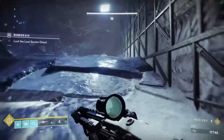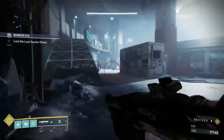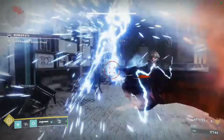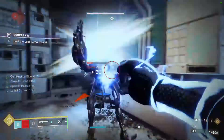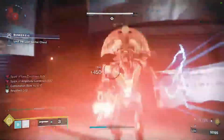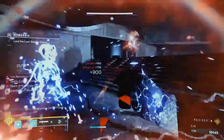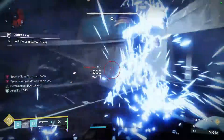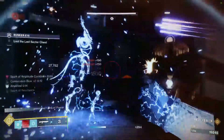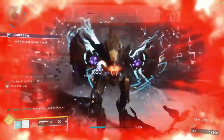In my opinion this is one of the longer lost sectors because of how this room is set up and how many enemies come at you in different waves. Work a clockwise rotation around the room and take out all the ads. There should be one Wyvern in here and a bunch of Hobgoblins — punch them or shoot them, whatever tickles your fancy.